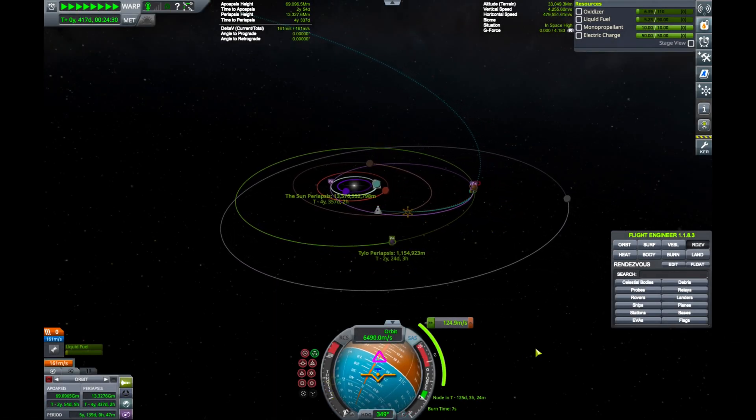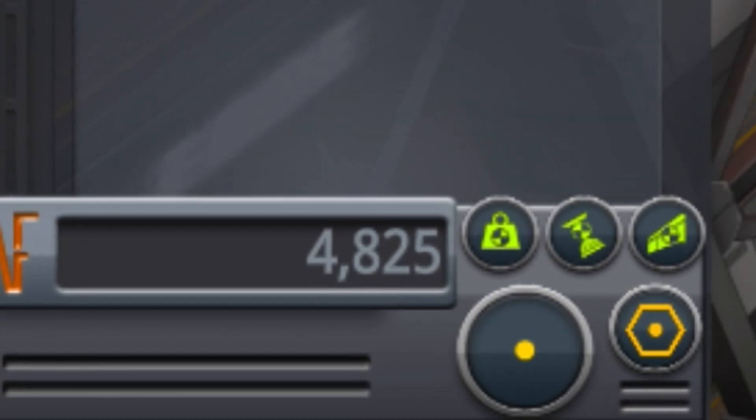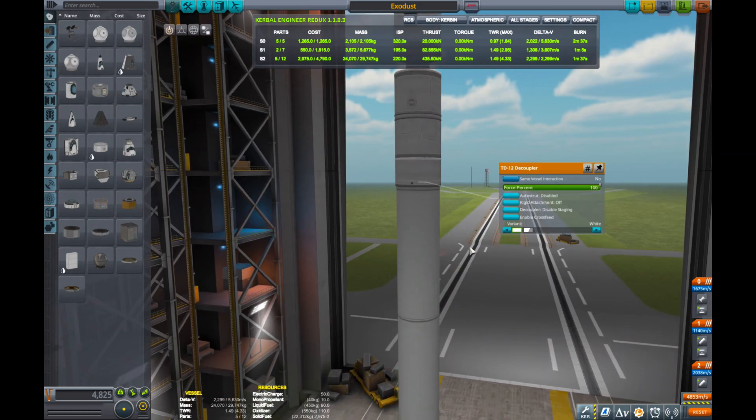Let's see how cheap we can go to send Jeb on an interstellar mission. Turns out, for the low price of 4,825 pesos, you can smash a couple SRBs together to support a tiny liquid fuel upper stage.